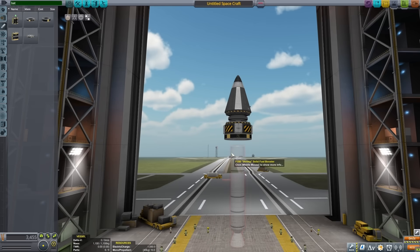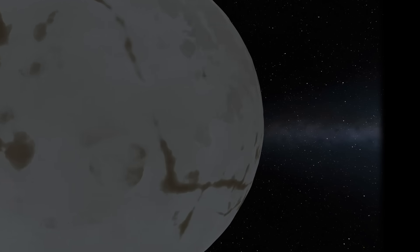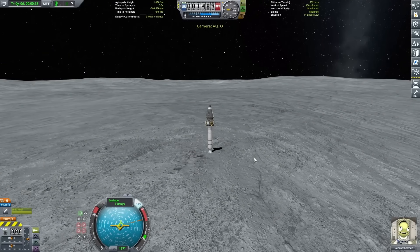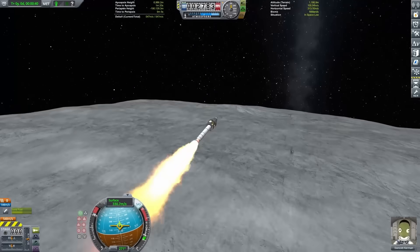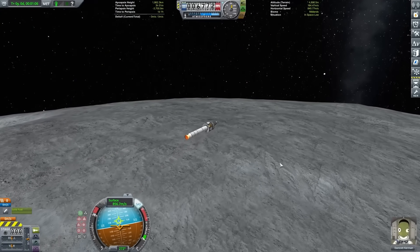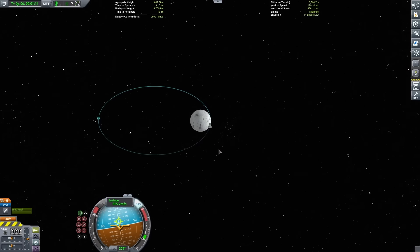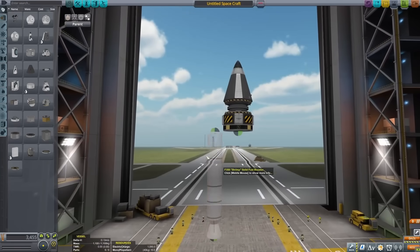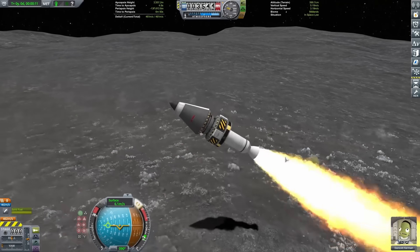Next I moved on to my Elu lander. Elu is sort of Pluto's analog, and because of that it's not terribly difficult to take off from. You can see I'm going with an extra stability module and a single one of those boosters from before. Pretty much as soon as I take off, you can see me starting to burn horizontally, and while my orbit definitely isn't circular, it's at least theoretically close to what I wanted, so I felt comfortable with that.